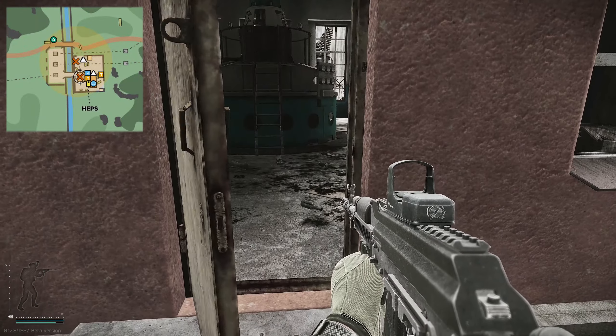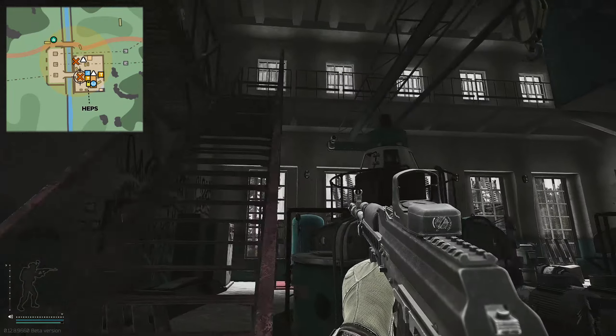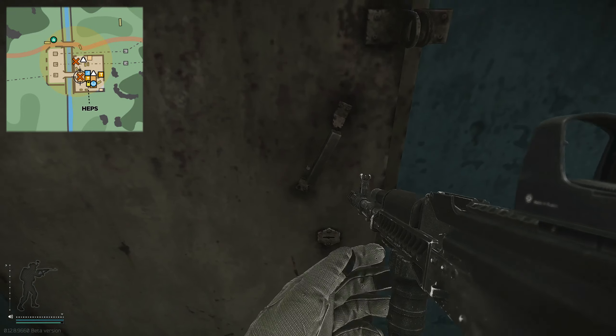What you're going to do is enter this building. Watch out for scavs — there are an awful lot about and it's quite a high traffic PMC location, so watch out for that as well. Head up the stairs and follow it around to the right-hand side, and as you can see, this is the room directly here.